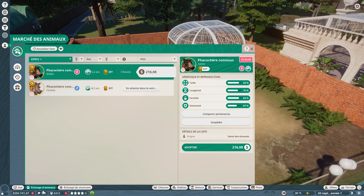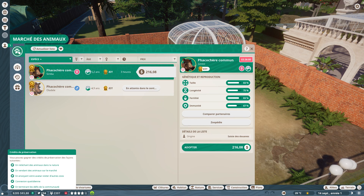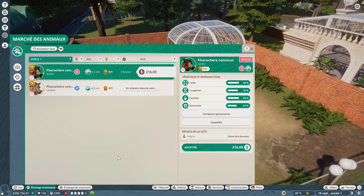Comme vous voyez, c'est achetable avec de l'argent, mais vous pouvez aussi acheter avec des crédits de préservation. Il y a cinq méthodes pour en gagner : en relâchant des animaux dans la nature, en vendant des animaux sur le marché, en envoyant votre avatar dans d'autres zoos (automatiquement), via la connexion quotidienne, et en terminant les défis de communauté. J'espère qu'ils mettront ça en ligne pour qu'on puisse visiter d'autres zoos — ça serait pas mal.